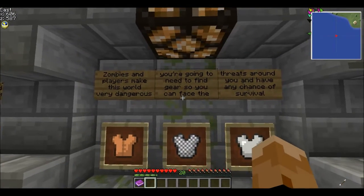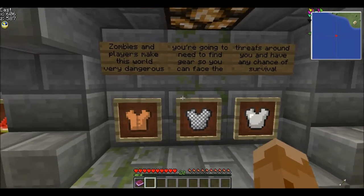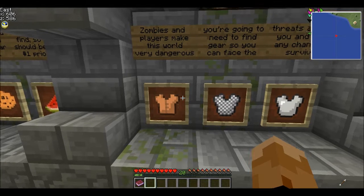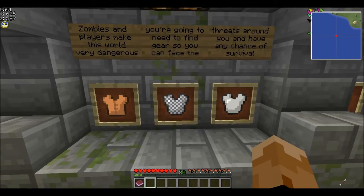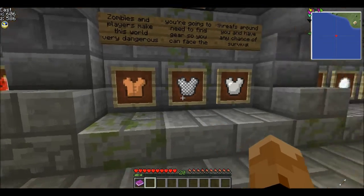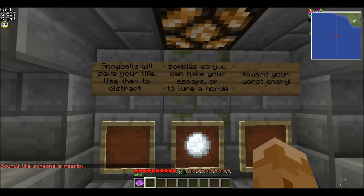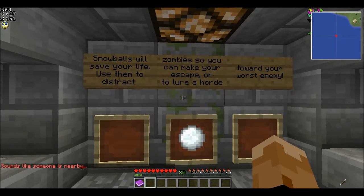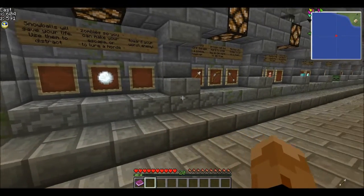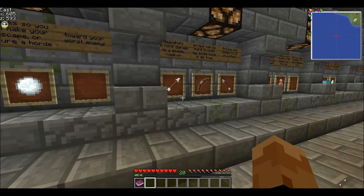Zombies and players make this world very dangerous. You're going to need to find gear so you can face the threats around you and have a chance to survive. The three types of armor are leather — you spawn with a one-half health leather chestplate, that's all the armor you spawn with. You can find chainmail and iron, going up in rarity, and you'll find lots of chainmail down south of the map. Snowballs will save your life — use them to distract zombies so you can escape. When you throw a snowball, any zombie in your area will go towards it. If you throw it at a person, it will knock them back but attract zombies to them.